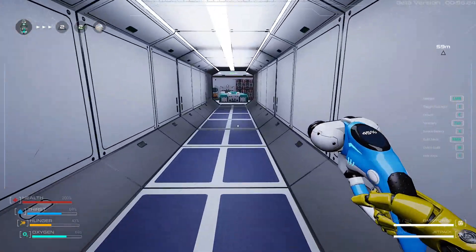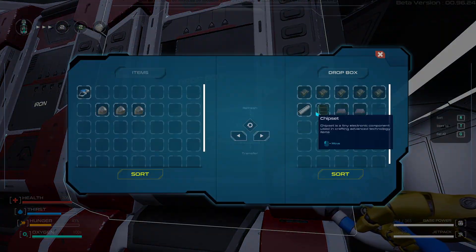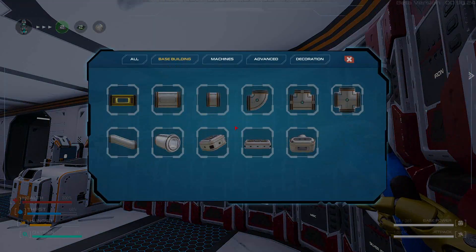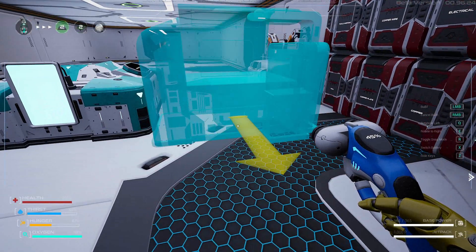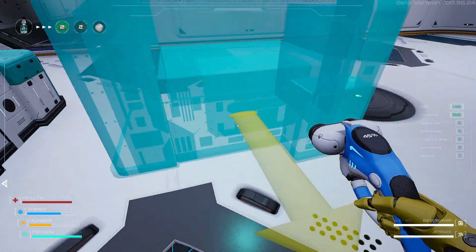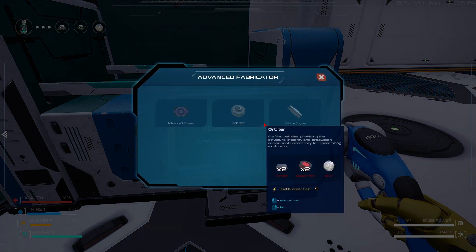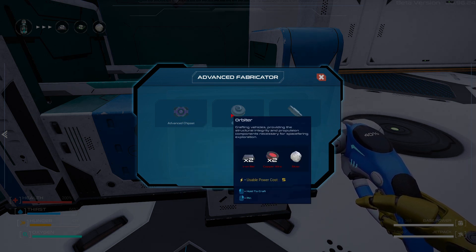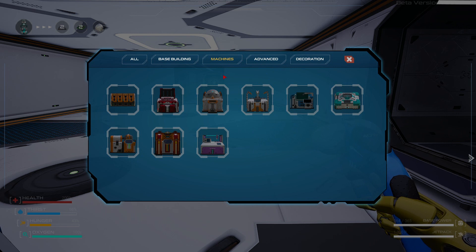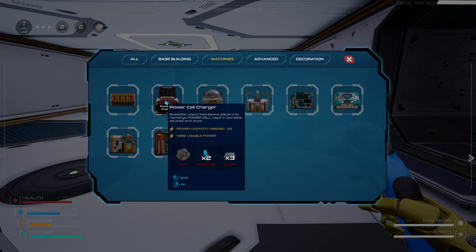Look at that - that's bloody nice. Got the box and the machine. Right, there's the power. What can I do? I want to build the vehicle. But what is the vehicle one? Is it that one? Nope, that's recycled. That's a power cell charger which I'll need at some point.